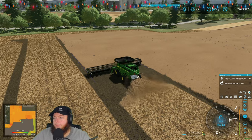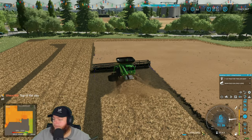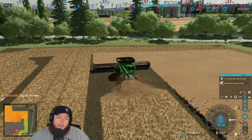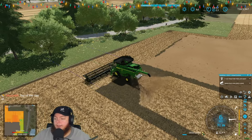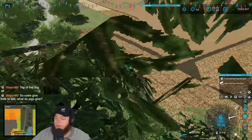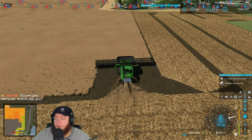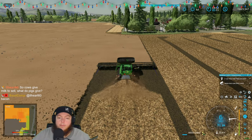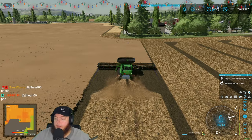We shouldn't be hauling this home technically — we should be hauling it up there, but it's a lot faster with semis, we'll do that later. Cows give milk to sell — what do pigs give? More pigs. Yeah, you make money on pigs by selling pigs. You can make a little money off manure too, but mostly you sell pigs to make money off pigs.